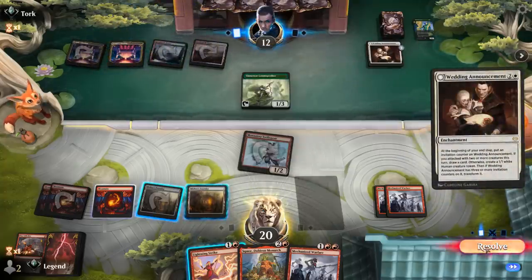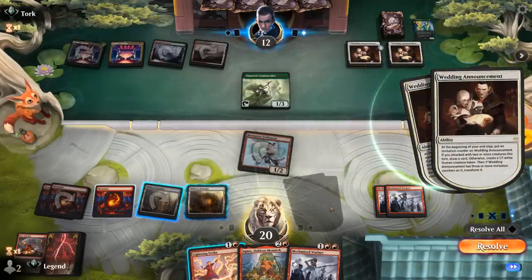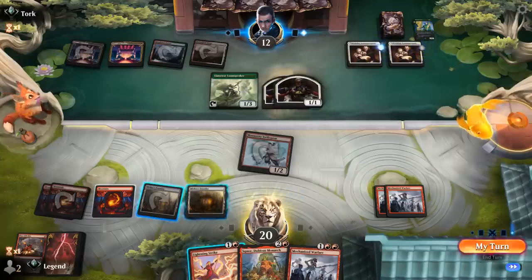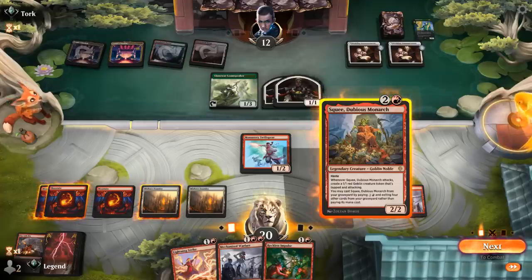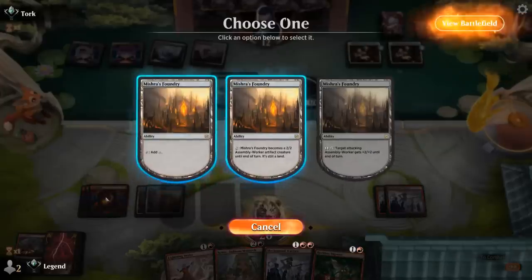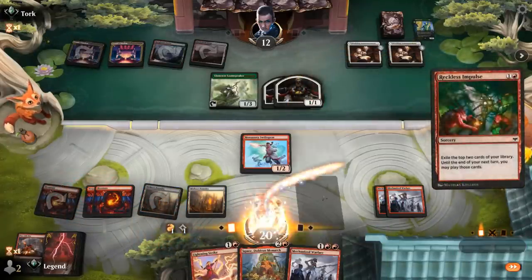Opponent gets another Wedding Announcements making two tokens. Do we kill Loam Speaker or keep Lightning Strike to go upstairs, since it can potentially deal six damage by itself? We decide to hold the strike. Reckless Impulse is a nice draw. Squee will end up trading for two tokens most likely. We could Lightning Strike to destroy one and keep Squee in play, or we could impulse and maybe even find an End of Festivities — which would be amazing here, wiping the opponent's board.